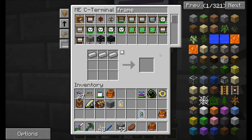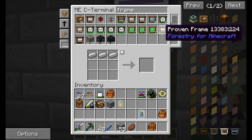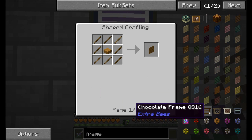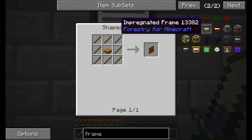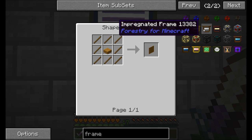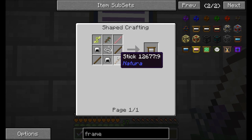I'm also going to grab some frames. If you wanted to, you could use really good frames, but if we're going to automate this - which we are - don't worry about using the best ones. Here's something really nice and important to know: all frames give you the same modifier boost. The only difference is how long they last.